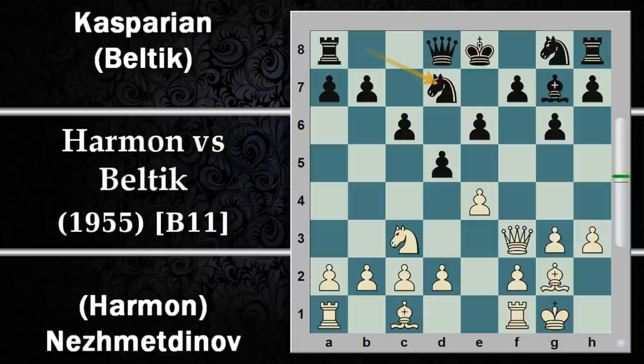A questo punto l'episodio della serie stacca: ci sono alcune mosse della partita tra Nesmetinov e Kasparian che non appaiono nel telefilm. Donna E2 per liberare il pedone F, che sulla colonna F potrà avere un buon attacco se si aprirà la colonna. Ora il nero gioca la spinta D4 che non è molto comune: il bianco dovrà muovere il cavallo e perdere un tempo.